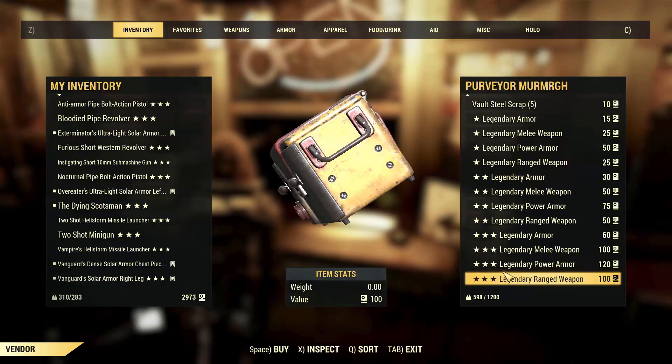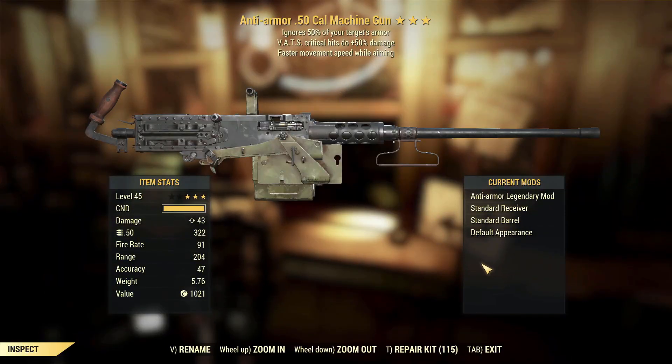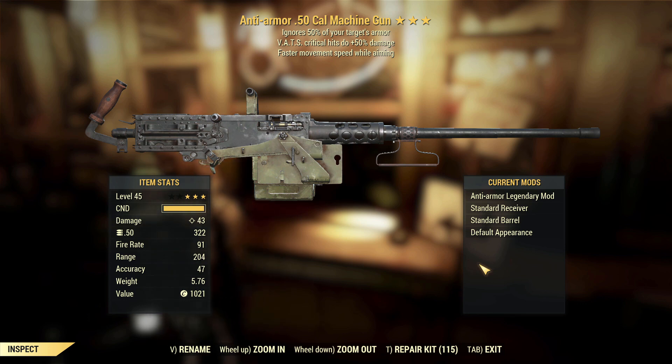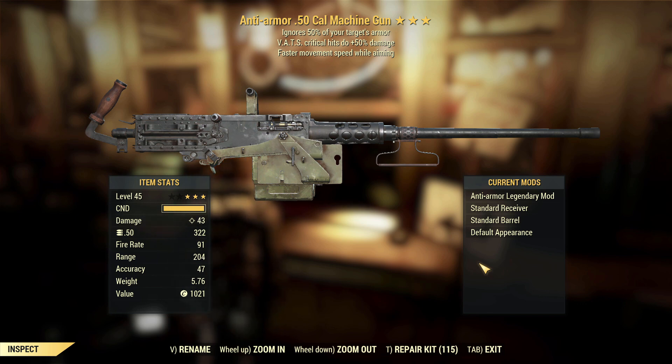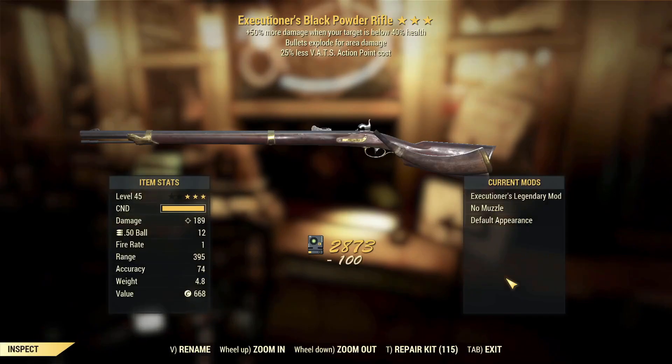Anti-armor 50 cal with VATS crits and movement speed while aiming. The middle effect is the only one that doesn't really work. Movement speed while aiming is actually an okay effect on weapons like this because you will be aiming and moving around, but VATS crits — why? There's two effects I would have wanted in that middle bit, but no. It was almost a god roll. Executioner's black powder rifle, bullets explode for area damage, VATS action point cost.